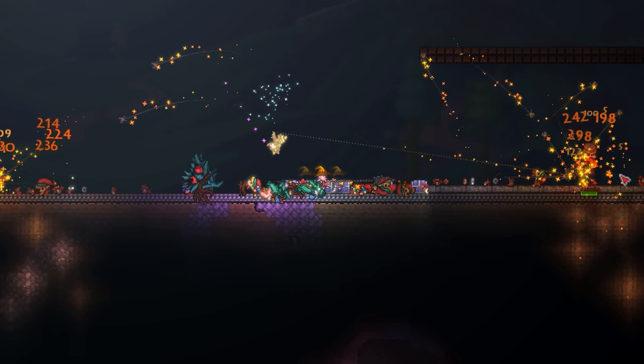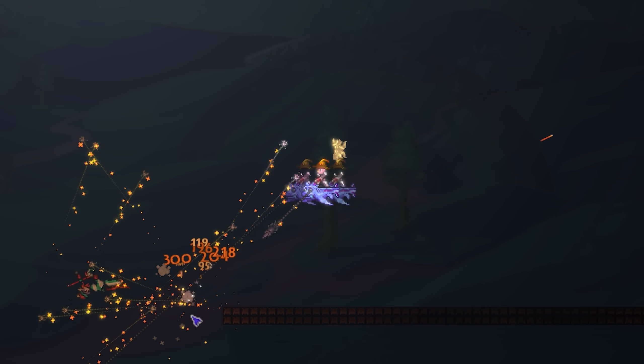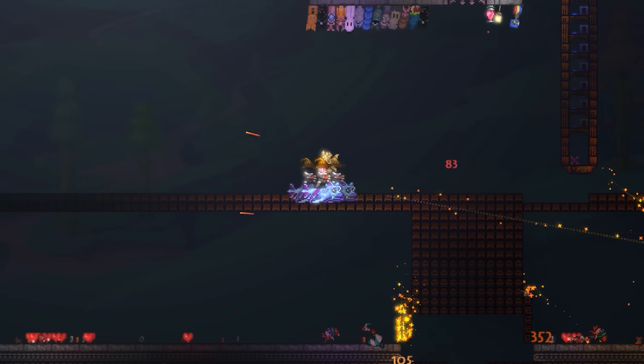Today, we're going to be shining a light on one other biome chest weapon in particular, which is the equivalent to the Vampire Knives for Corruption Worlds. I'm talking about the Scourge of the Corruptor. When utilised correctly, this weapon can be an absolute beast, and easily carry you all the way up to the Cultist, remaining powerful in a range of scenarios.